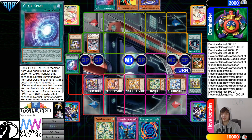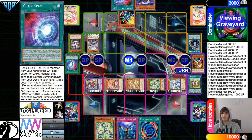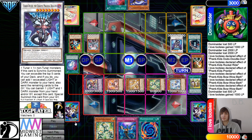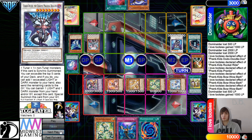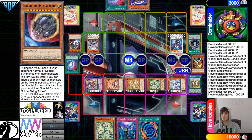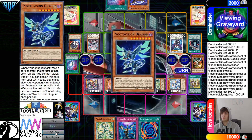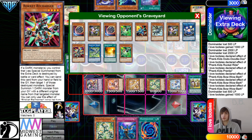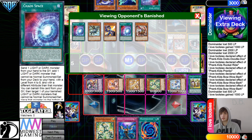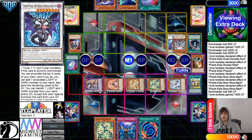Then they're gonna Normal Summon Effect, Special Summon back out from the Graveyard. They let this go. So now they're gonna go for Pepega Ruler, Pepega Ruler, and Ab's Effect. It didn't actually seem like they used Ab's Effect there, unless they used it as Chain Link 1. They haven't used it this turn — the only thing that they've done so far is Chaos Space and the Levy. They don't use Ab's to go search.